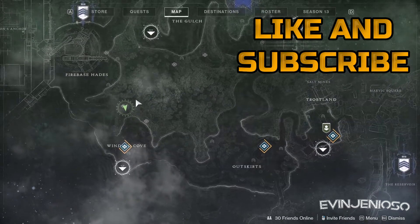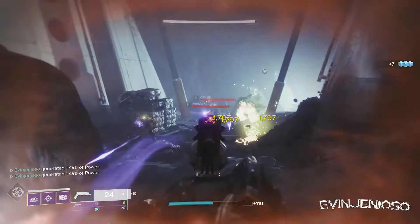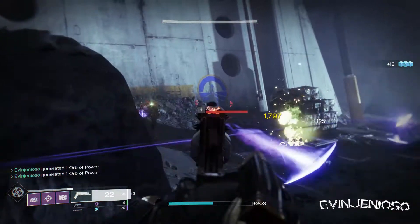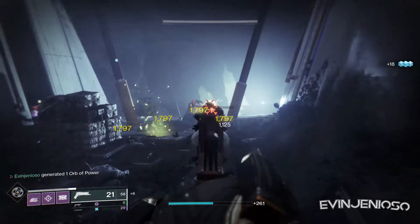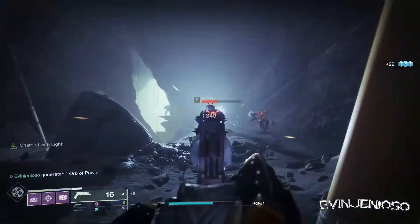Today's Xur can be found on the cliff in the Winding Cove. The weapon he's selling is Crimson, a burst fire hand cannon. Kills heal the user and precision kills reload the magazine. It has terrible air accuracy and feels awkward on mouse and keyboard, but it feels like an absolute magnet on controller. If you can get the hang of it, it's great in PvP and some endgame activities as well where survival is tough. Definitely grab this if you don't have one yet.